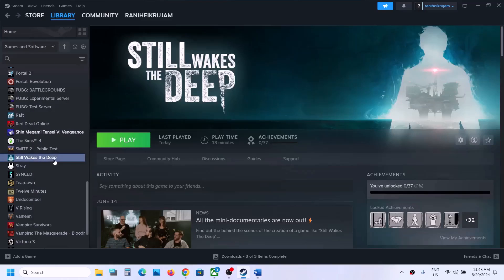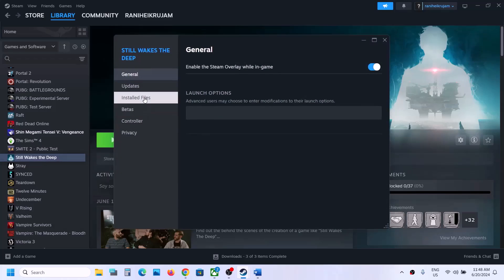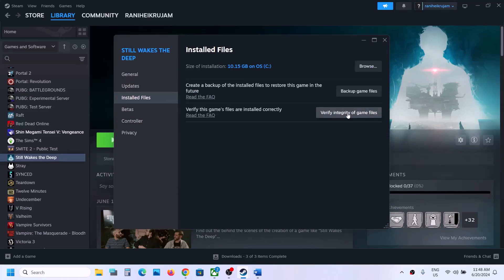To verify the game files, make a right click on the game, select Properties, and then go to the Install Files tab. Click on Verify Integrity of Game Files. Once the verification is complete, launch the game and check.